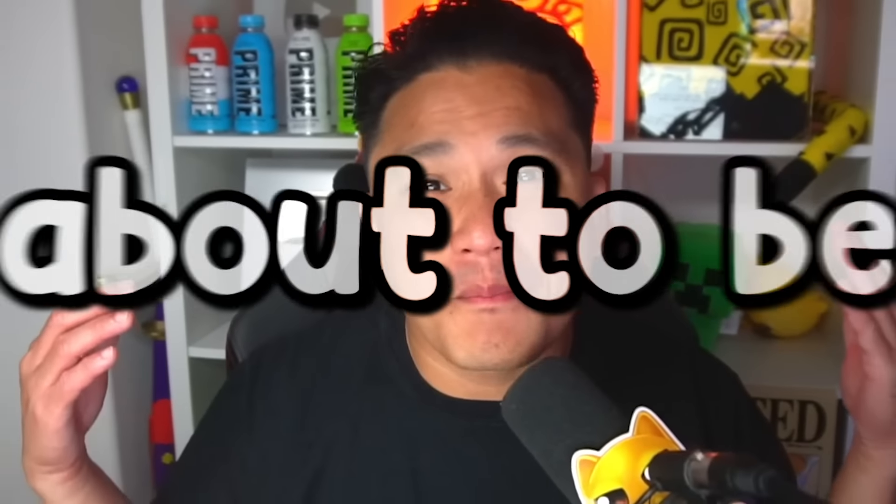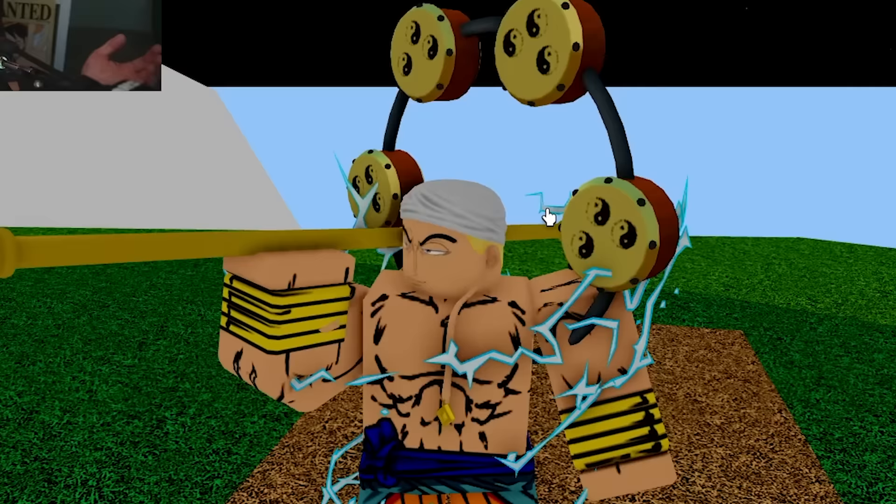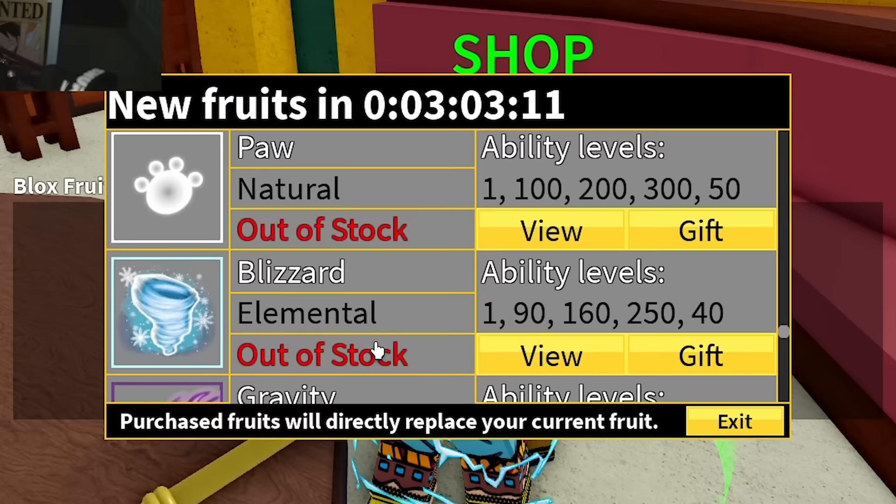We are about to be the god of Bloxfruits - the Thunder God. Here is the plan: in 24 hours, I need to get the Poe V1 from Thunder God in Skypiea, find the Tomo Ring, get a Rumble Fruit, awaken it, and get the Poe V2 from heaven.